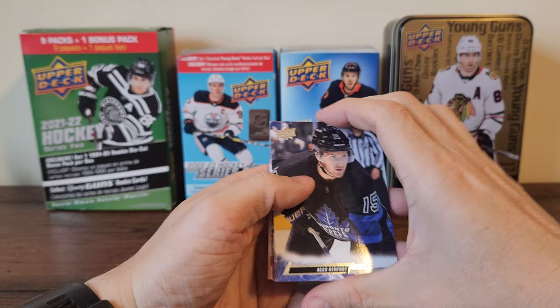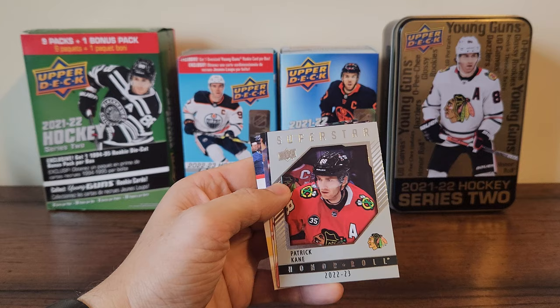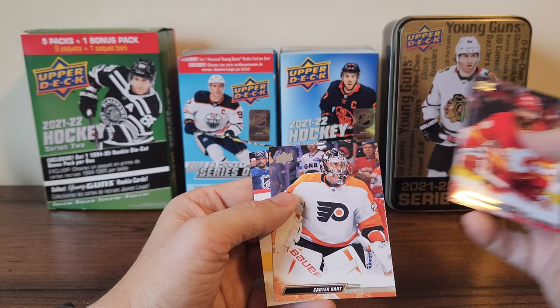Last pack. Alex Kerfoot, Alex Newhook, Morgan Barron, Anton Forsberg — looks like we have an honor roll of Patrick Kane! And finishing off the break: Shillington, Carter Hart, and Troy Terry.